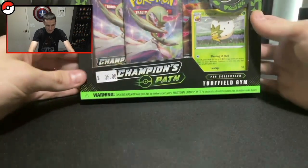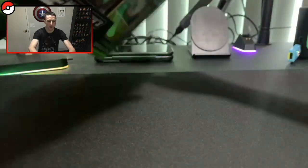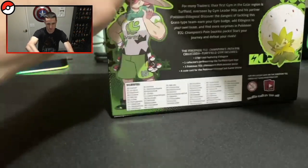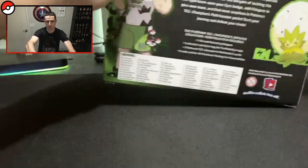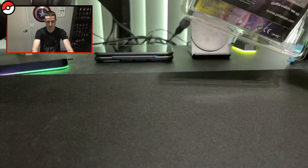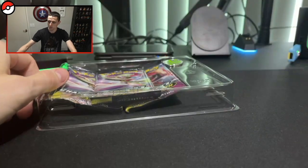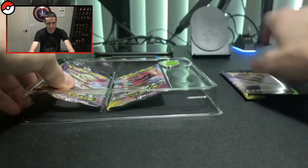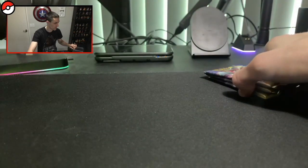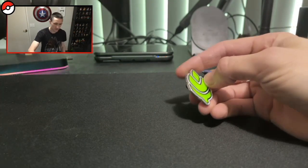So as you can see, we have the Champion's Path pin collection here with Turfield Gym — it's got a little badge in the corner. We've got Milo on the back as well. I'm not really concerned about keeping the box in pristine condition, so I'm just going to rip it open. We do have a promo card — the Elder Goss — a very nice holo card. We get three booster packs with this one, which is cool. This is the first time we're opening Champion's Path on this channel. And we've got our Grass Gym Badge — I'd really like to put the gym badges on display, I think that'd be really cool.